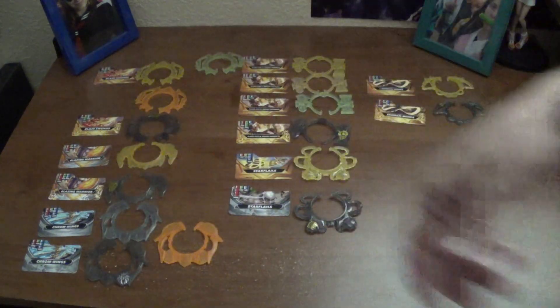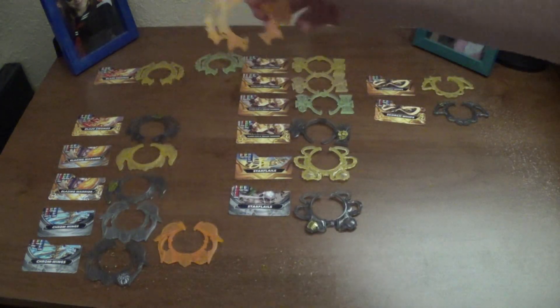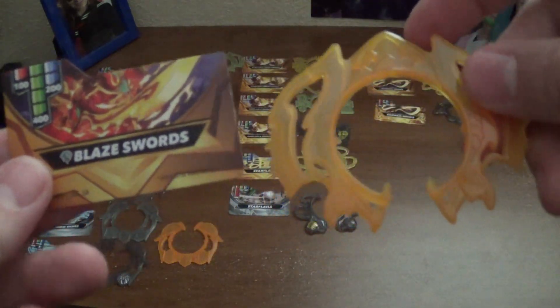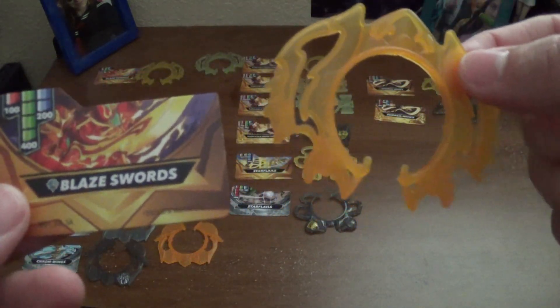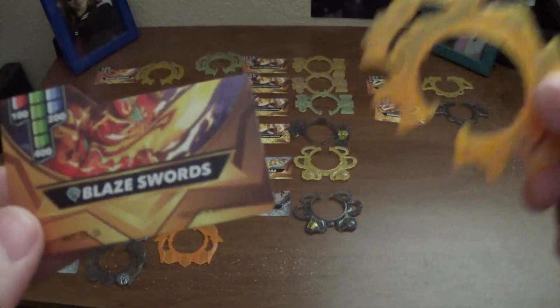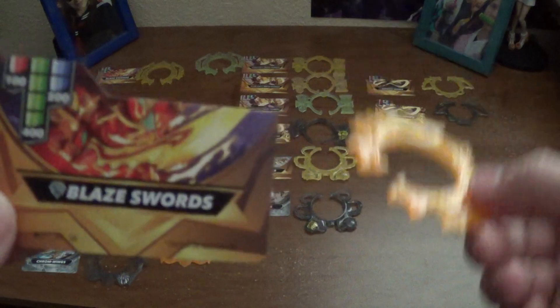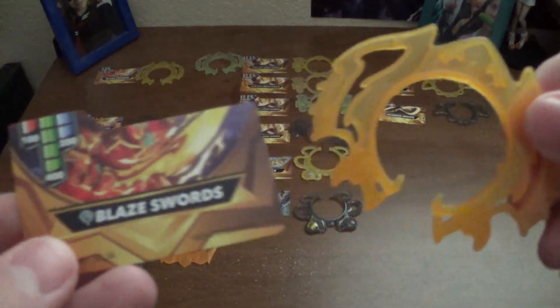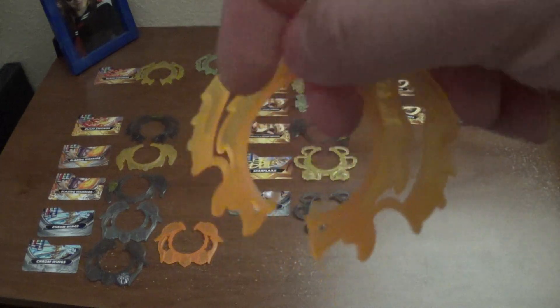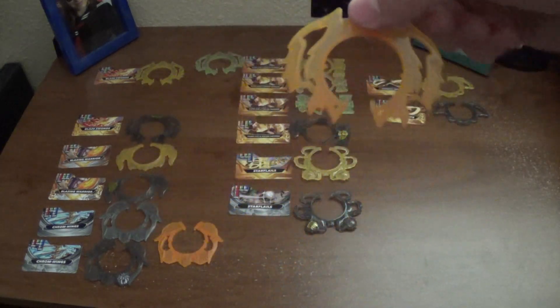Now, Diamond Blaze Swords is a little easier to figure out, seeing how it has a more orangey color compared to the yellow. So usually it seems the Diamond ones will be easy — like, oh, that's that attack ring. That is the Diamond variation of Blaze Swords.